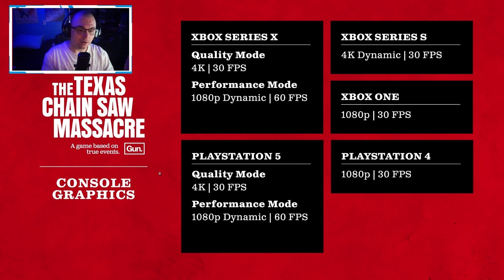Moving to the PlayStation side: Quality Mode is 4K 30fps, Performance Mode is 1080p dynamic 60fps, and the PlayStation 4 is 1080p 30fps. This is all pretty standard across the board.